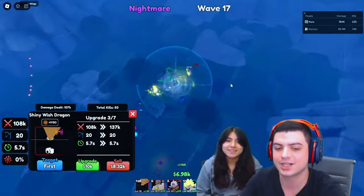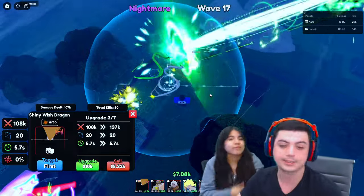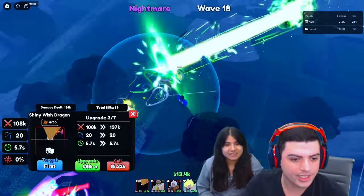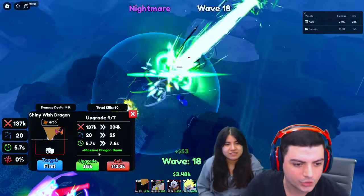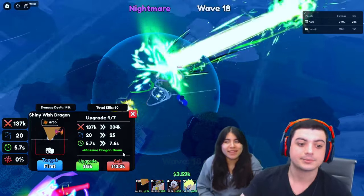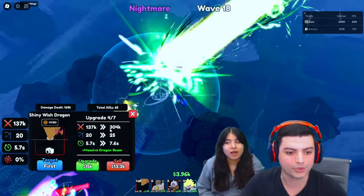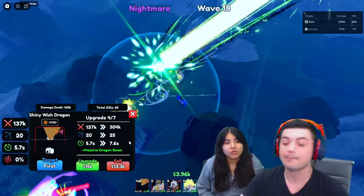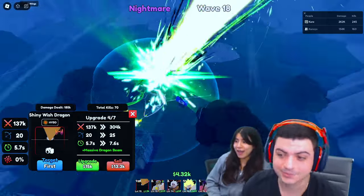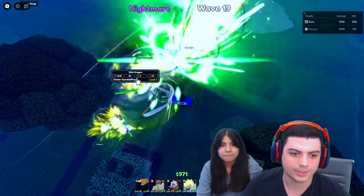I thought I was going to have to spend a bunch of spirit shards and dragon balls, but I didn't have to do anything — he just came fully set. With 10,000 for the next upgrade, he's doing 137,000. Then we get the massive dragon beam and his damage almost triples to 300,000.